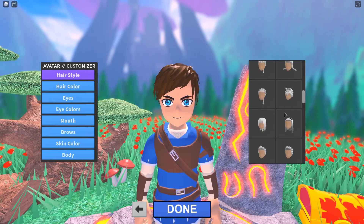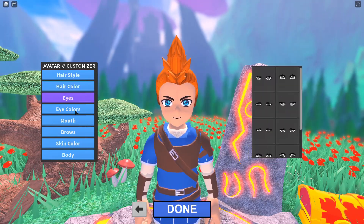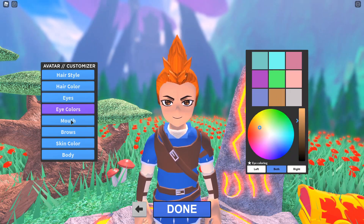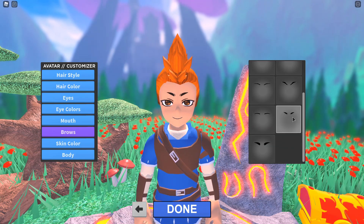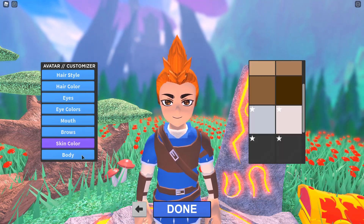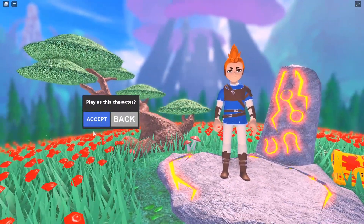Hairstyle, we've got to change that right off the bat. Got to customize our character. Hair color, yeah. Crazy redhead. Don't want to look like I'm asleep, we'll just leave the eyes the way they are. Go to brow, mouth, whatever. Do they have like big bushy brows? There we go. Looks a little evil. Skin color, that's fine. Body, let's go maximum size.